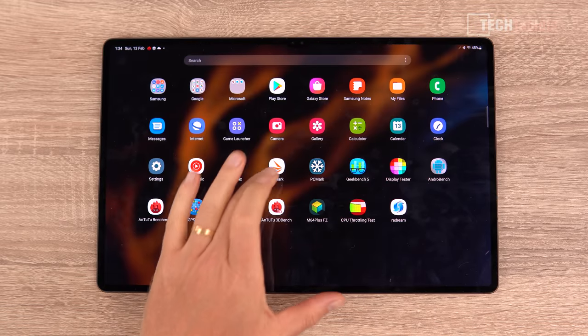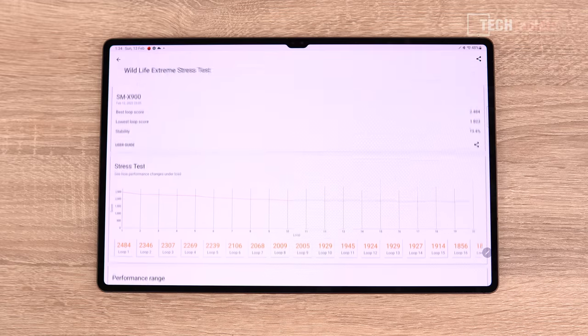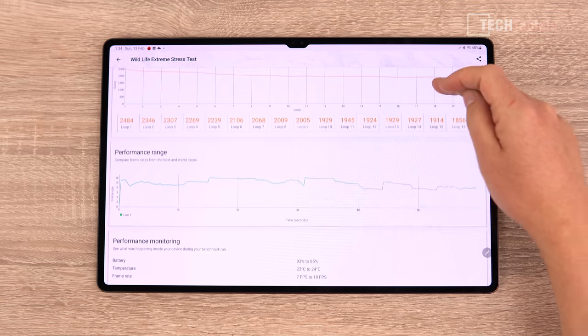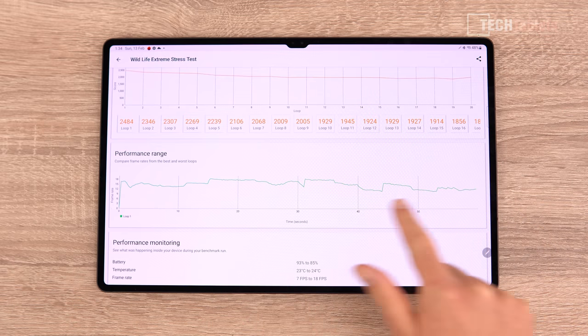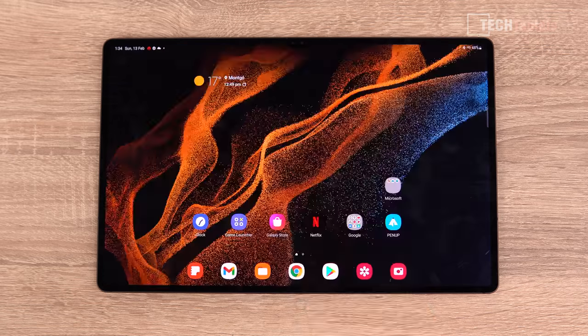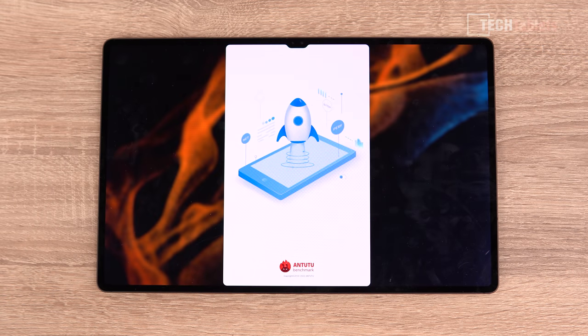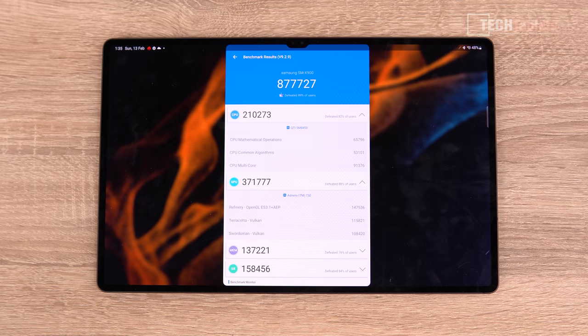Before the emulation tests, it's worth noting there is some throttling with the Snapdragon 8 Gen 1 in Samsung's hands. They tend to throttle it quite early — from the very start it doesn't seem to turbo the GPU as high or hold turbos as seen in Snapdragon 8 Gen 1 phones. Performance starts to throttle down around five minutes into heavy load, and the frame rate is up and down, so it's not peak Snapdragon 8 Gen 1 performance, even though the thermals are really good.